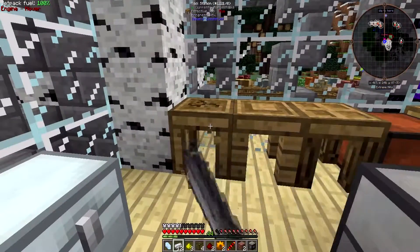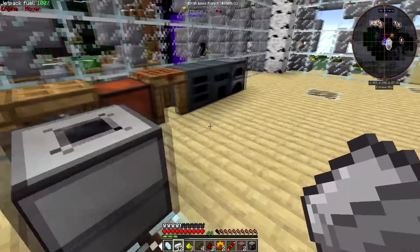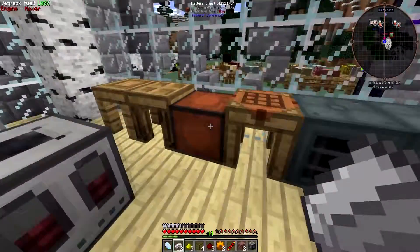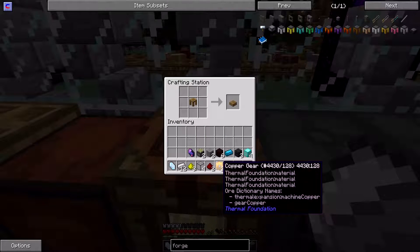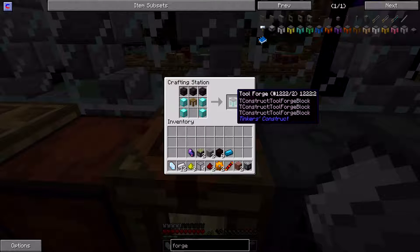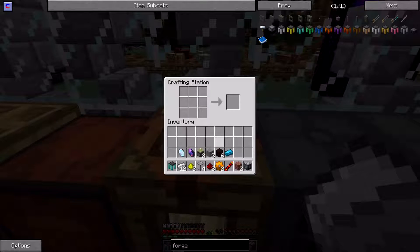I'm keeping one thing before we go exploring for last, because you're going to know exactly what it is we're doing as soon as I make that item. So the first thing is we're going to upgrade our tool station to the diamond tool forge. It doesn't work as a tool forge — I don't think it should matter between the difference between the two, but I wanted to do it that way.